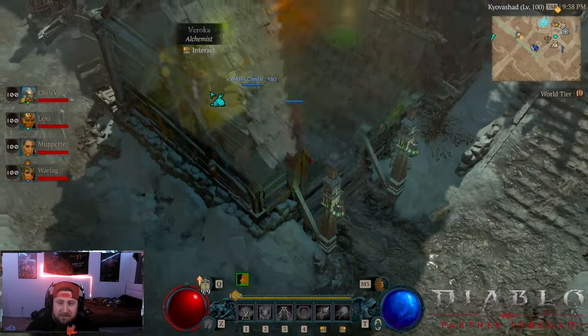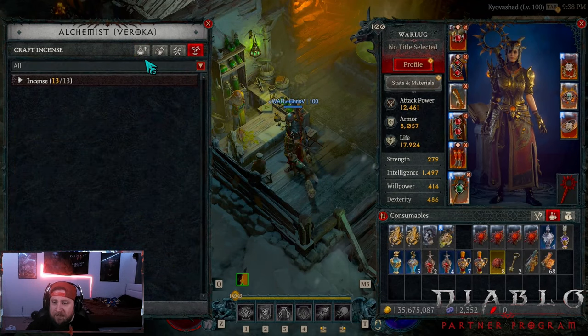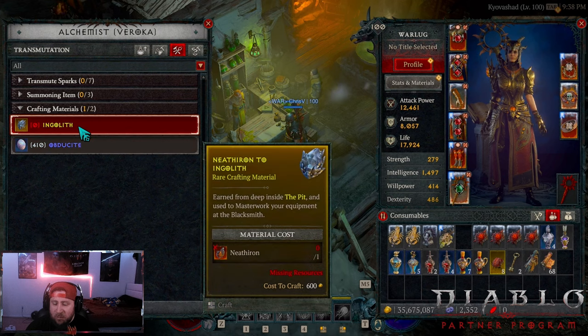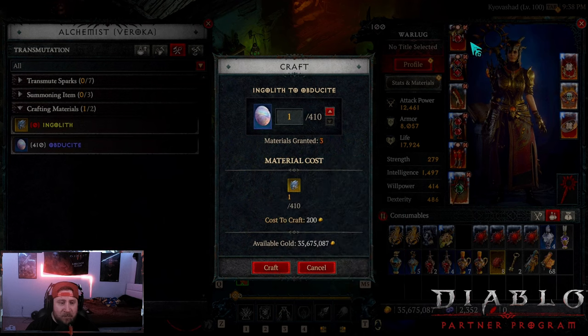You come over to the Alchemist — excuse me, not the Occultist, the Alchemist. And this is where you can swap the material. So you can change this. It's not 1 to 1 — it's 1 to 3.